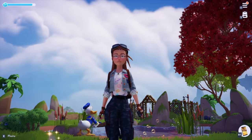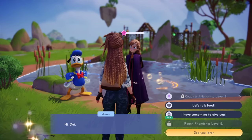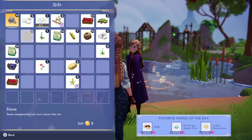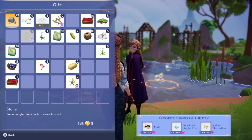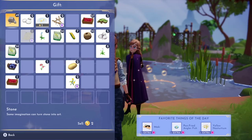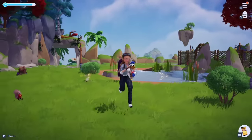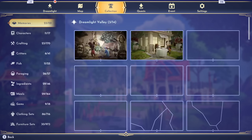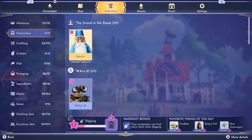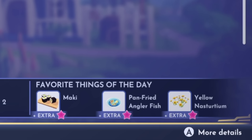While we're on the topic of friendship, let's talk about favorite things of the day. If I run over here and talk to Anna, you can see that you can give them a gift. You want to look and see what their favorite things of the day are, because this will give you extra friendship points and it's really helpful for improving relationships. However, running all over the valley to figure out what someone's favorite thing of the day is can be time consuming. Instead, if you go to the collections menu and scroll over to characters, you can see their favorite things of the day right down at the bottom of the menu, making it really easy to go collect that item and then find them.